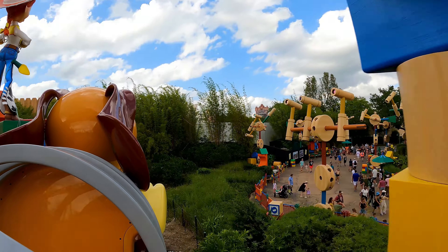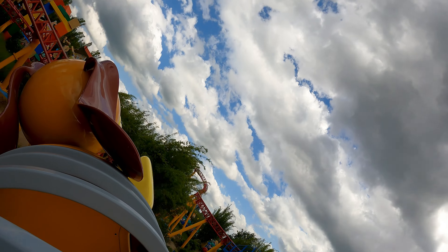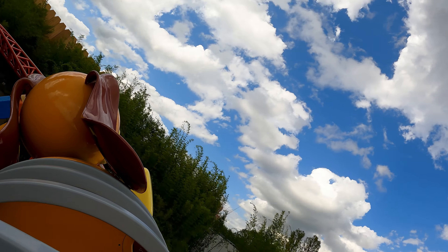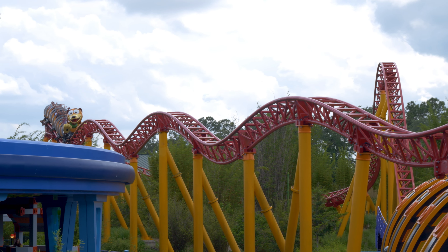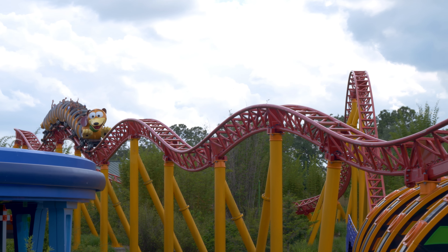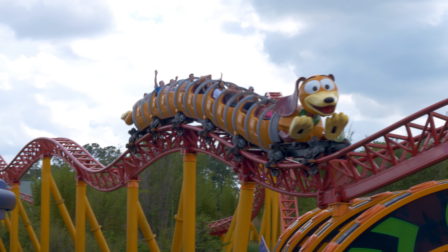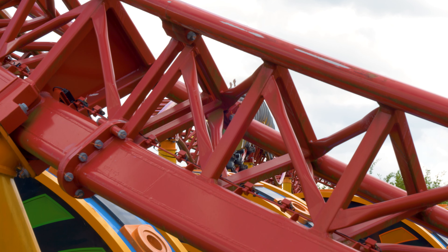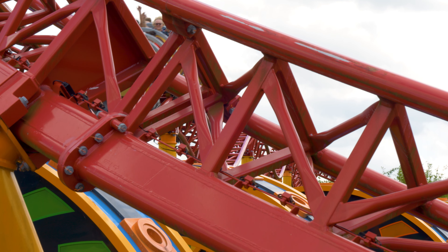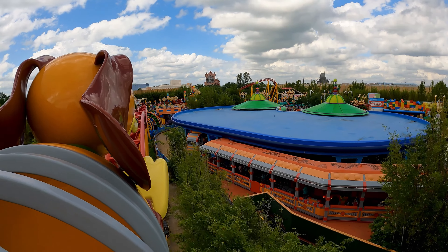Out of all the roller coasters at Disney, Slinky Dog Dash is one of the least forceful. Every turn, drop, and hill is taken so gradually that it creates no thrill. Those weird bunny hills after the second launch look like they would have airtime, but no — it basically simulates airtime, if that makes any sense. This roller coaster is more about the visuals than the thrills.